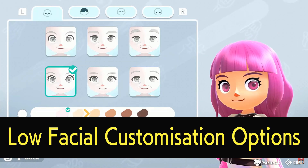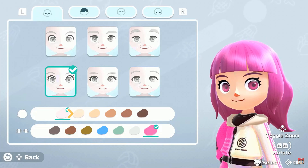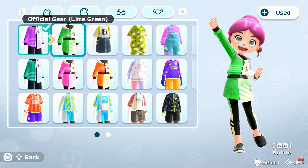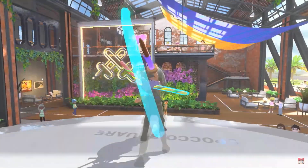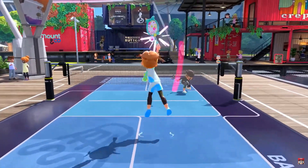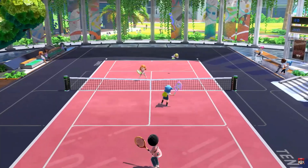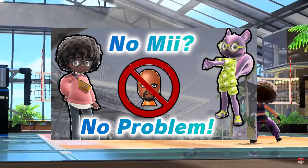At number four: facial customisation looks tiny. We get a glimpse of the customisation screen and it looks like fairly limited customisation overall. There are only six types of face, and you can also do skin colour and eye colour. Considering the wealth of customisation we previously had with Miis, especially with Miitopia on the Switch, it's a little disappointing to see such a small range. You can also do eyebrows and make-up from tabs at the top, and clothing customisations include main outfit, a hat, glasses and a mask tab. This really lends credibility to the theory that Nintendo Switch Sports is mainly focused on unlockable skins rather than personal touches like the Miis.